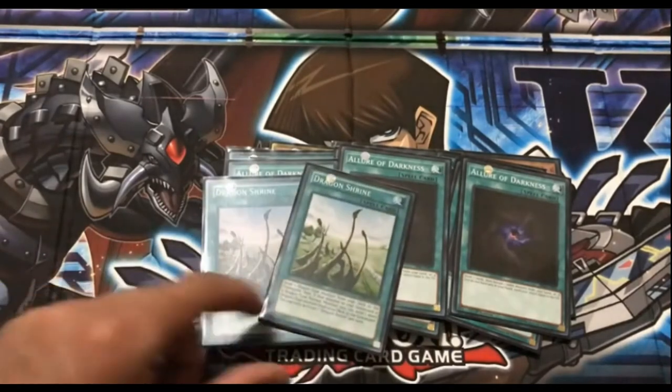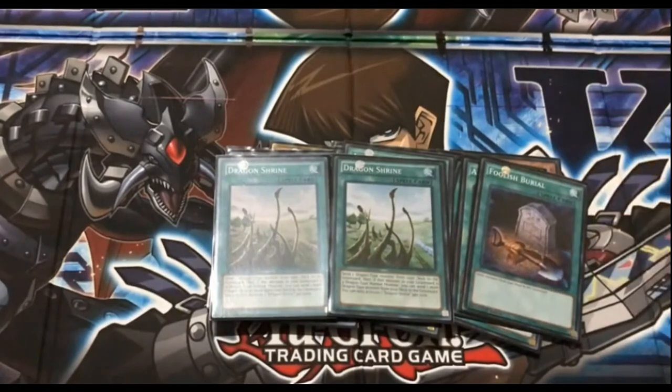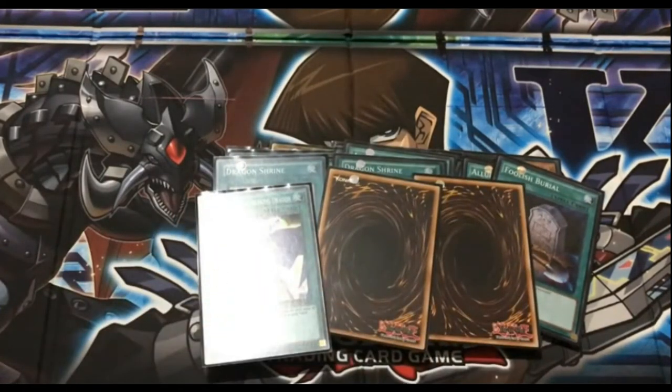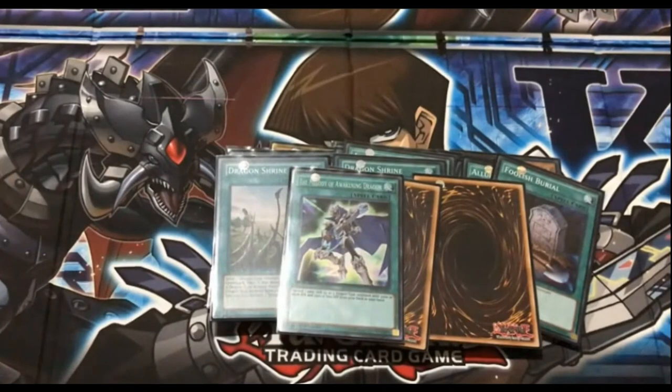Speaking of deck thinning, here is Foolish Burial and 2 Dragon Shrine — mostly used to get Darkest Diabolos out of the deck so you can deck thin and make it easier to summon. There should be 3 copies of Melody of Awakening Dragon — I don't have the other two because I can't find them — but Melody of Awakening Dragon lets you discard a card and add 2 Darkest Diabolos. Still pretty decent.